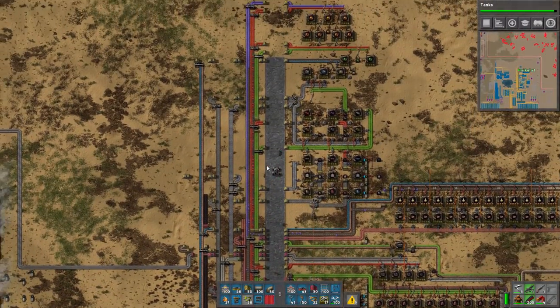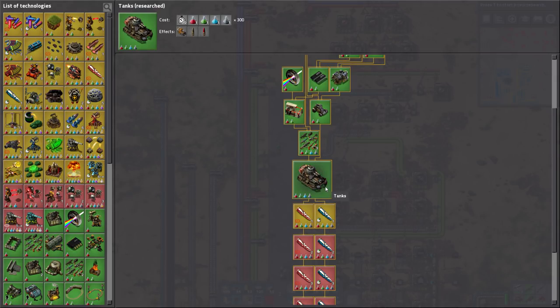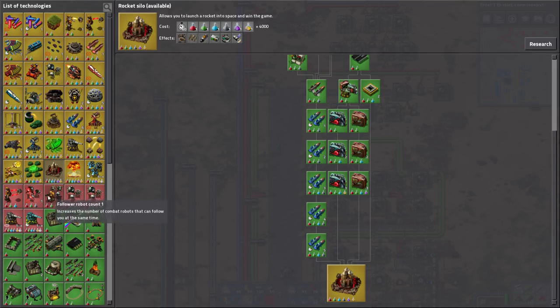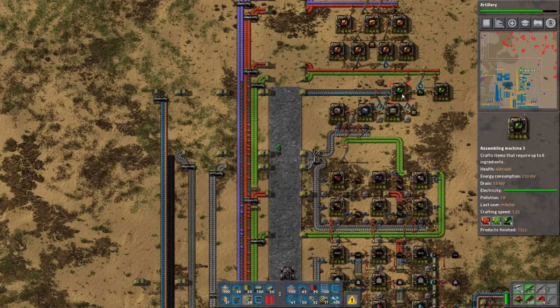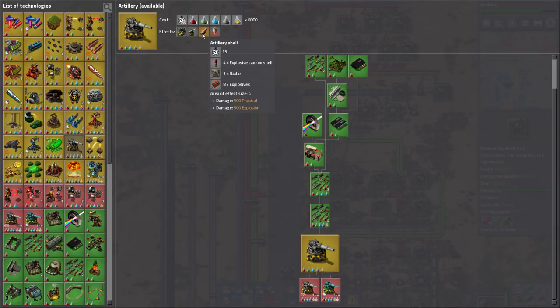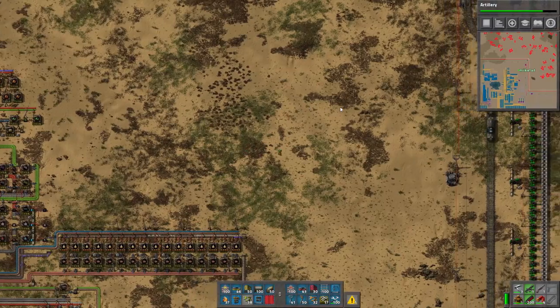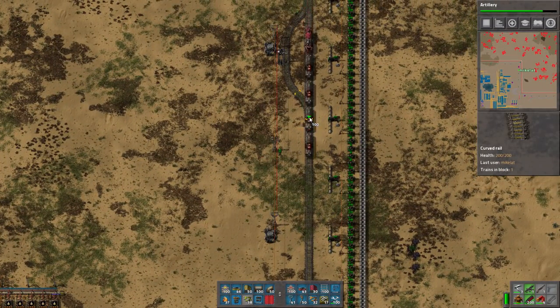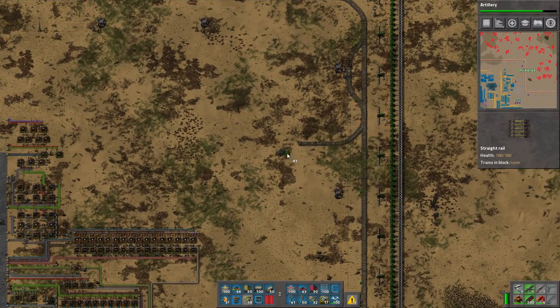We're running out of space in the factory but fuck it, we'll be fine - I've done the endgame, I think there's enough space. I'm kind of waiting for the tanks to finish. We're not making a tank because tanks are trash - tanks are actually incredibly boring in this game, believe it or not. But I'll still make one and show you. So what we want to do is have artillery shells. It needs four explosive cannon shells, so that means two machines feeding that, then eight explosives, and one radar. So let's get this party started by making the place where the artillery train will refuel.